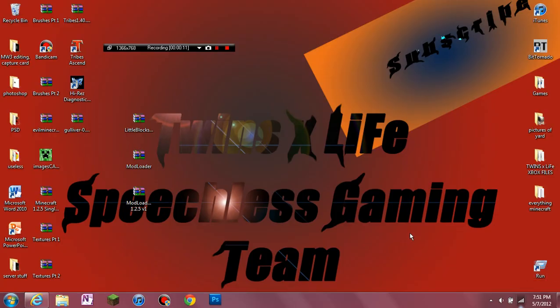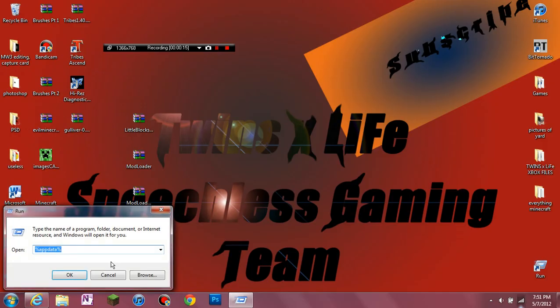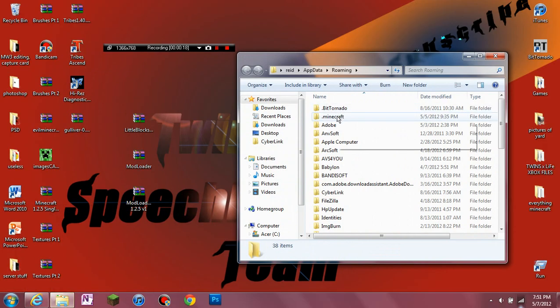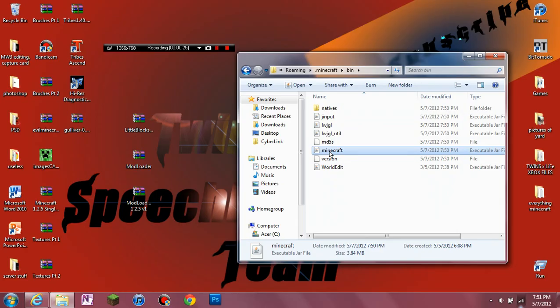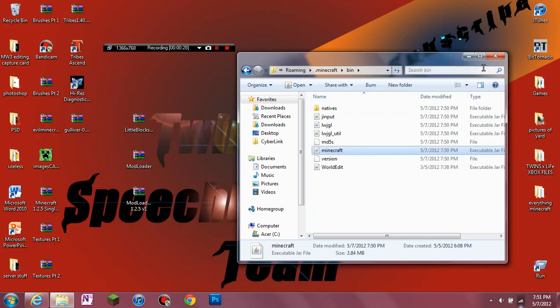Let's start out — I want to show you guys how to install. You're going to go to Run, you can go down here or use the desktop shortcut. Type %appdata%, and you should have a .minecraft folder. Open that up, go into the bin folder, hit minecraft, right-click and go open with WinRAR Archiver or 7-Zip, whatever you have.